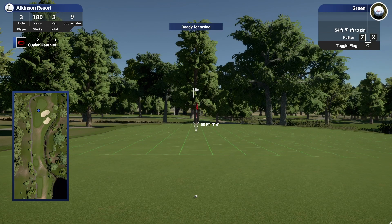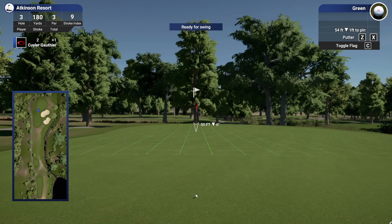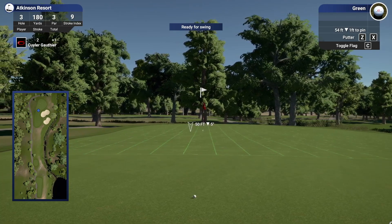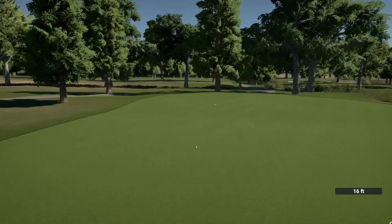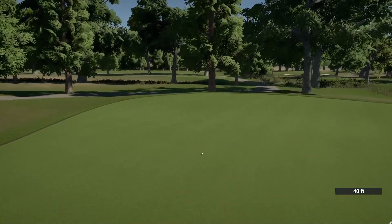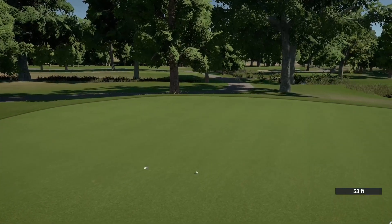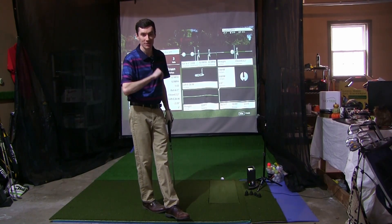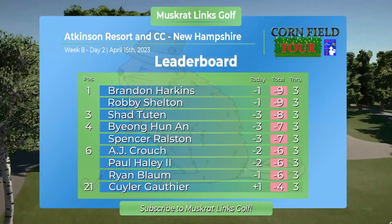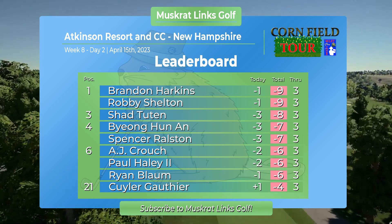54 footer here — we're so far back we're actually off the grid, so we don't know what it does at the beginning. Looks like it's left to right the whole way, a little downhill — we really just want to leave this one anywhere close to the hole. The line looks pretty decent, actually. That's got to be inside of six feet — that is perfect speed. That's going to leave us one over through three, and tied for tenth. We are still well within striking distance of our goals today.